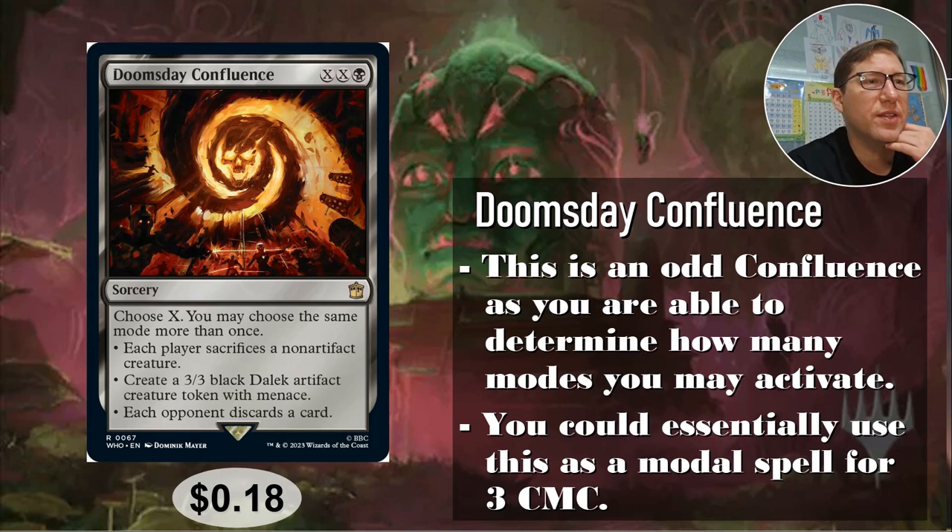Black — okay, this is the Doctor Who one: Doomsday Confluence, XX black. This is different from normal ones. Usually you choose three, but here you choose X. So for every two mana you pay you choose another mode. Cast for three: choose one. Cast for five: choose two. Cast for seven: choose three, and so on. You could potentially do this a ridiculous number of times if you make enough mana.